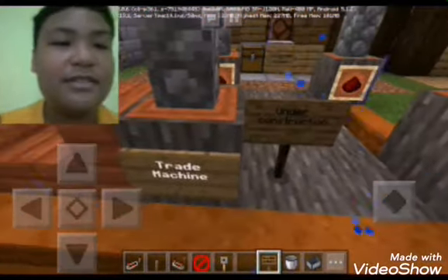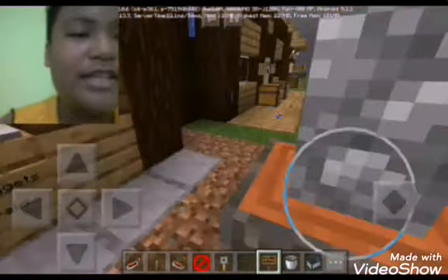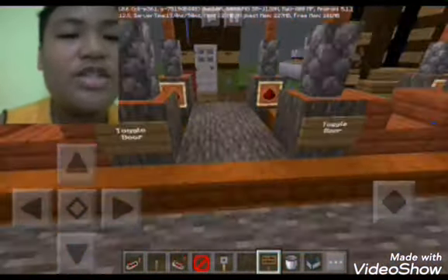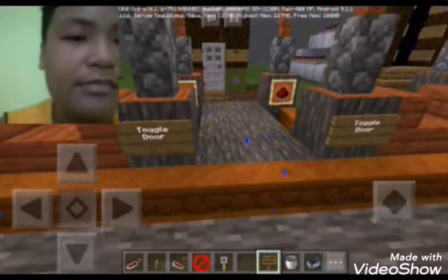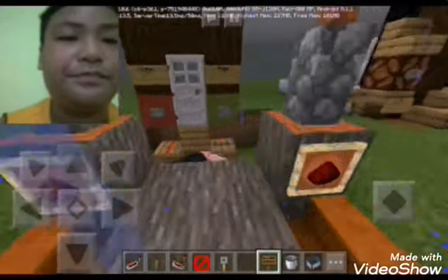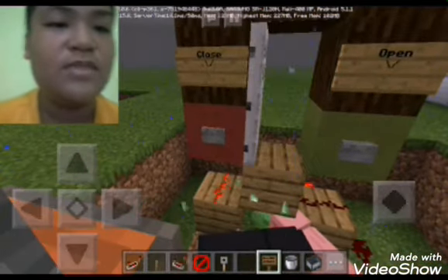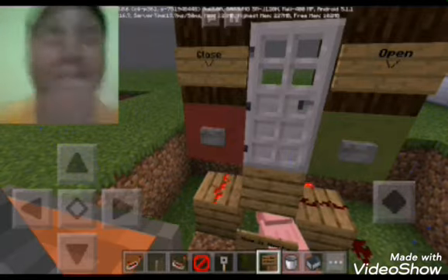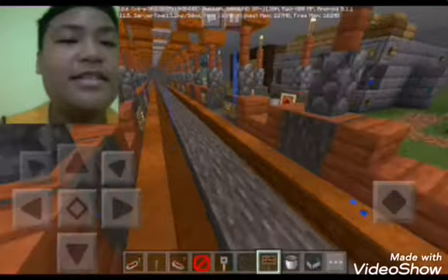Next is the trade machine — wait, it's under construction, so we can't get near it. We are just going to transfer to the toggle door. You can open it and close it.